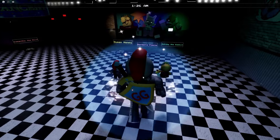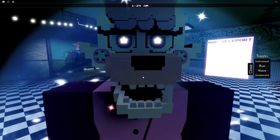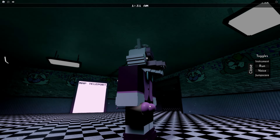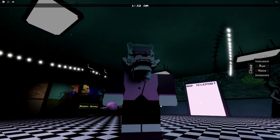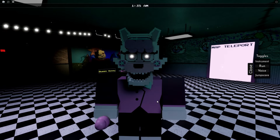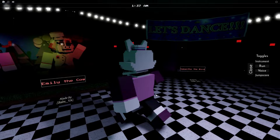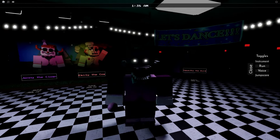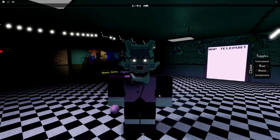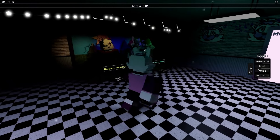I guess we should probably be checking out the main character of the game, Barbara Foxy themselves. It looks like Toy Foxy slash Funtime Foxy. Oh, we even have ice cream — it's like a microphone that looks like an ice cream. Nice touch. It looks like the heads on these animatronics are the most detailed, and then the body is a little bit more blocky, but I kind of like that style. It is pretty unique, just like the last game. I really like the faces on these animatronics.